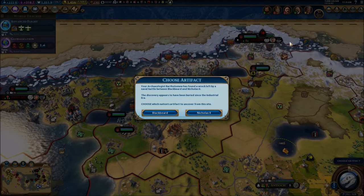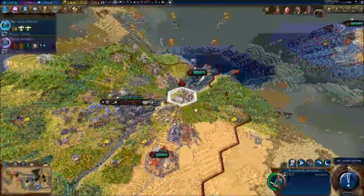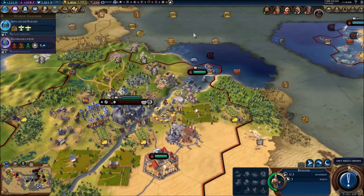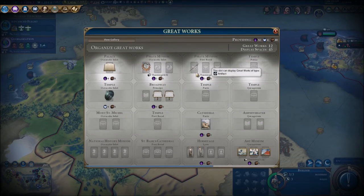Oh yeah, I remember Nicholas — it was the Russians who attacked me all the way back! We defeated that ship with our forts. So, Nicholas II or Blackbeard? Let's get the one from Nicholas — a necklace! We got another great work: Fuji Mountains in Clear Weather. I like those. We're gaining a lot of great works right now. We're full for this museum in this city — two pirate museums, great works everywhere. Our tourism is gonna go off the charts.